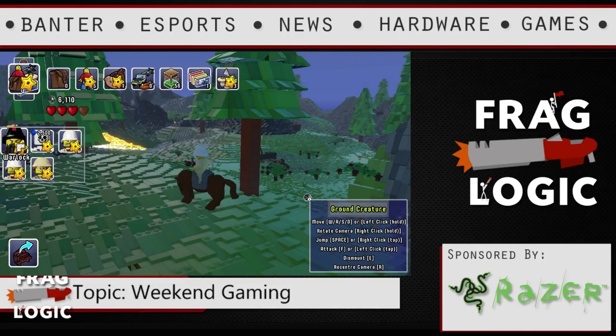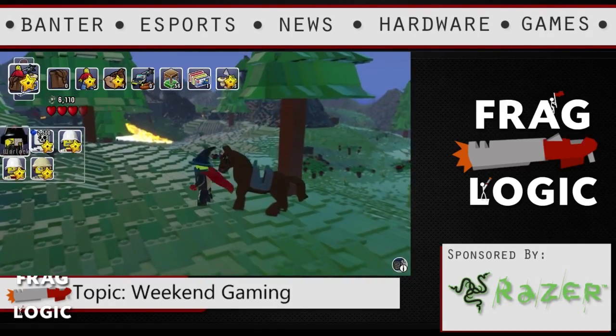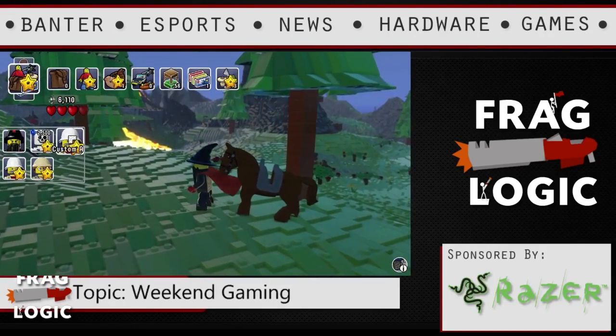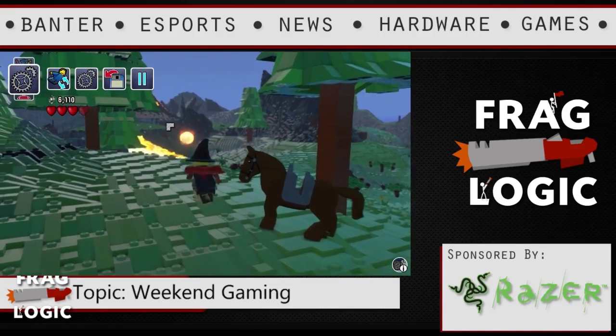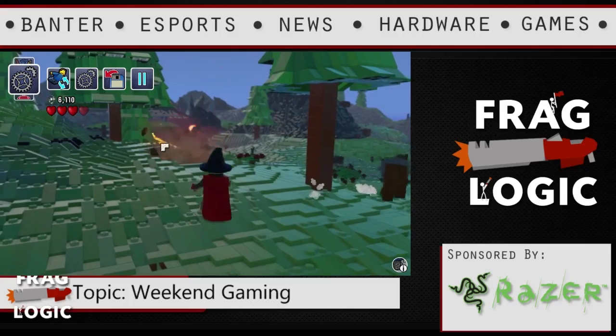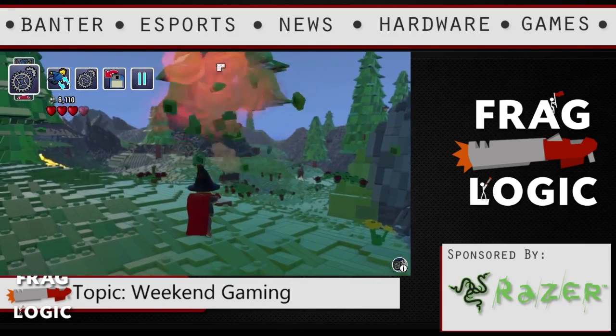The guy flying the dragon got so excited that he accidentally hit E — which is the button to dismount — and dropped the dragon into lava and killed it. He was really upset. I didn't get to see a whole lot of that gameplay, but I imagine the dragon can breathe fire. And look — I'm switching to my wizard now, and the wizard does fireballs, so that dragon has to be able to shoot fireballs too.